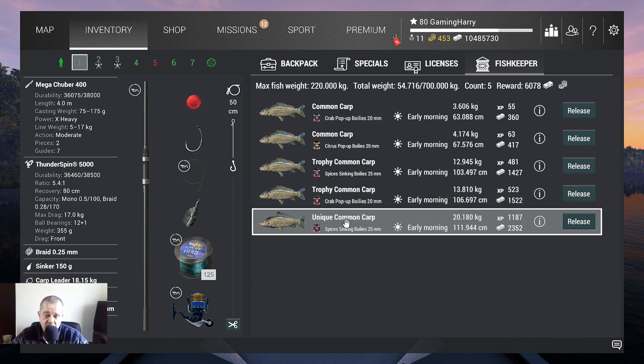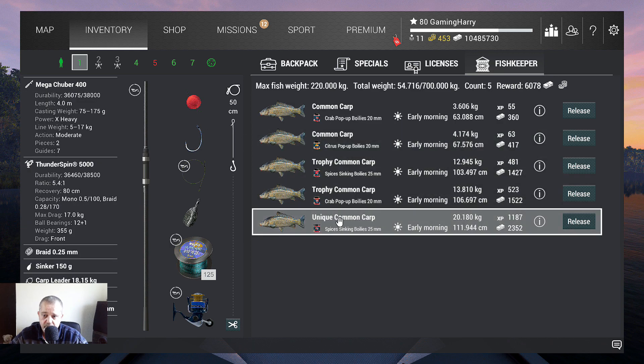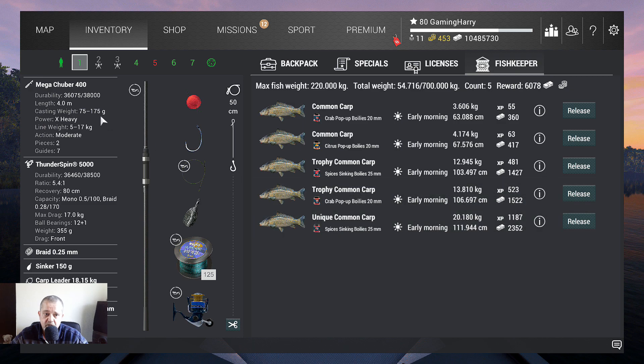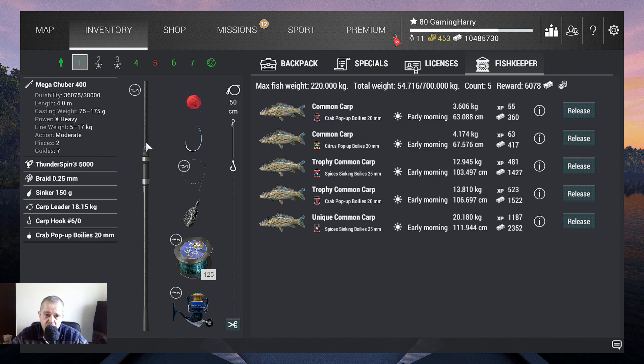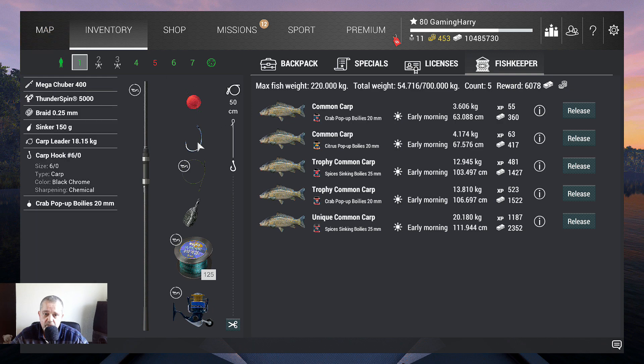Maybe you guys are more lucky, but in 10 fishing days I caught a lot of trophies but couldn't catch a unique until I started using boilies. That last 20 kilogram unique was quite a fight — I've got a 17 kilogram rod, though of course I could use my heavier gear. But I like the fish to fight — I'm also a carp fisherman in real life. If you use bottom rods, remember: use a 6-0 hook — that was the most important thing for me — and fish with boilies.